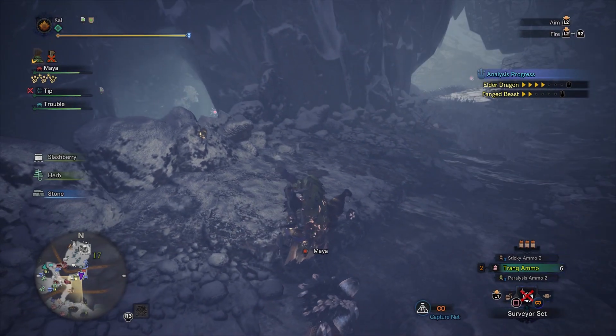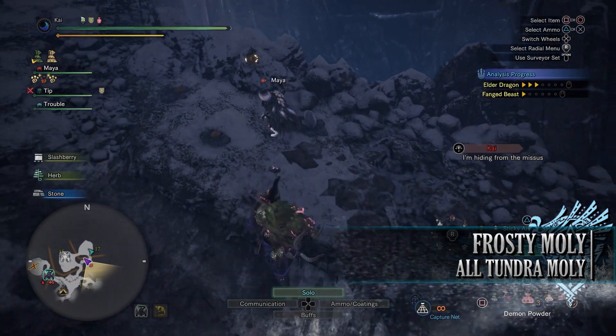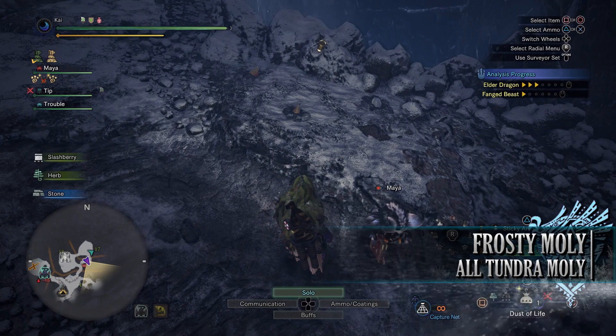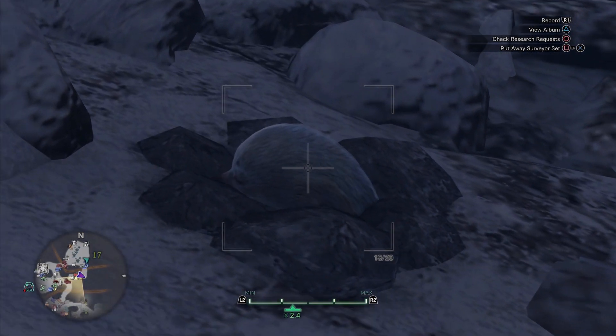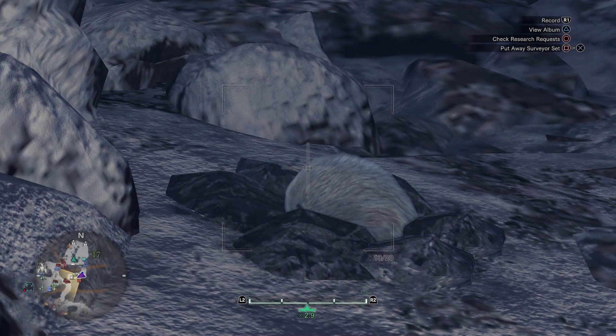As with every zone there is a special Molie, and with the Tundra area the unique Molie is called the Frosty Molie. This white furred, shivering Molie can be found in either of the locations where you can find the normal Molies in the Tundra region, but you have to make sure that your Guiding Lands level is high enough in order for it to spawn. As a rule of thumb, if your Guiding Lands level is level 5 or above there's a higher chance of these rarer Molies spawning.